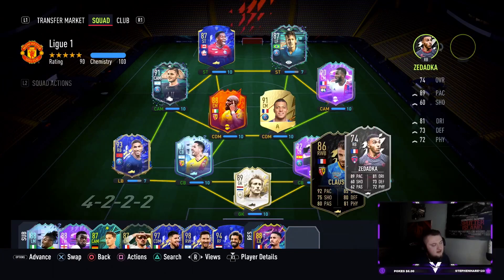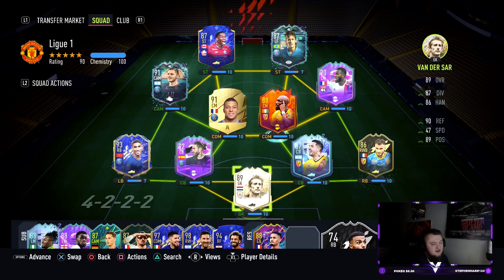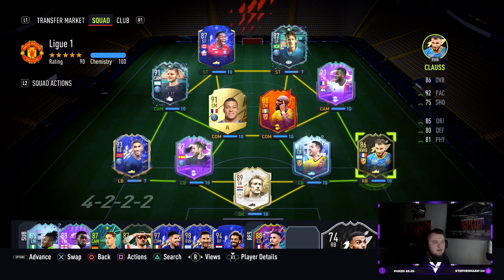We've got Fofana's headliner in the team. If you've got the inform or headliner Klaus, you've got some good links there. You can get him on full chemistry by linking Fofana and Klaus. Being Argentinian as well gives a lot of good links.